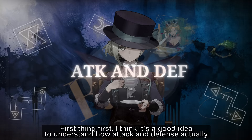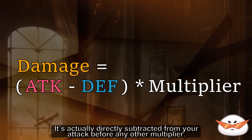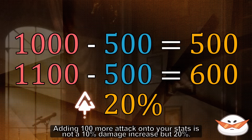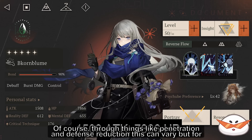First thing first, I think it's a good idea to understand how attack and defense actually affect your damage in this game. This game uses a very unique damage formula. Instead of enemy defense converting to some form of damage reduction, it's actually directly subtracted from your attack before any other multiplier. This greatly increases the value of attack as a stat, especially against enemies with higher defenses. To put this into perspective, if the enemy has 500 defense and you have 1000 attack, adding 100 more attack is not a 10% damage increase but a 20% damage increase. Through things like penetration and defense reduction this can vary, but for the most part, attack is more impactful than it looks.